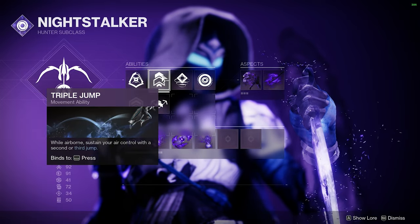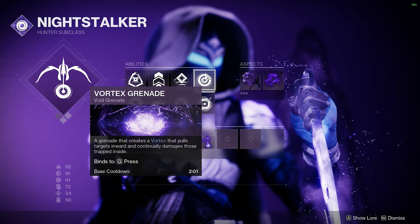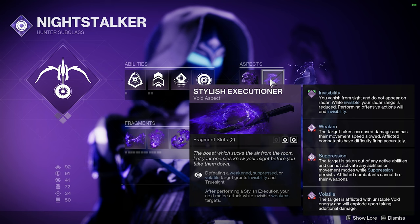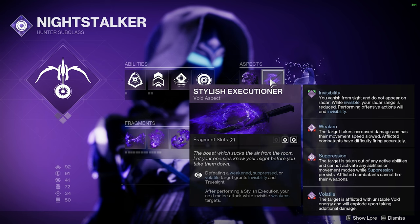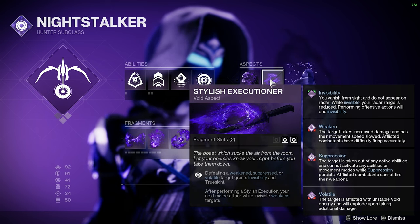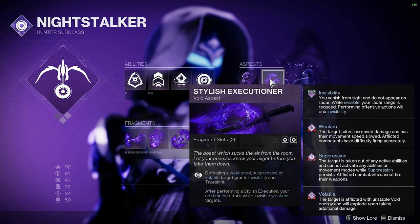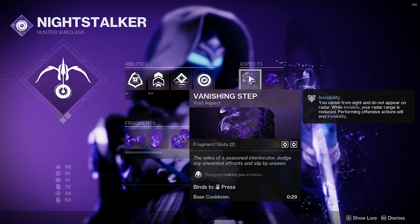For the jump, use whatever you want — I prefer Triple Jump. I run Vortex grenades, however you could run something like Scatter nades as well. For our aspects we're going to be running Vanishing Step and Stylish Executioner. Stylish Executioner pairs perfectly with volatile rounds, as anytime you defeat a volatile target you get invisibility and Truesight, which you're going to be doing basically all the time. So you're basically going to be constantly refreshing your invis, and Vanishing Step to make yourself go invis with a dodge.